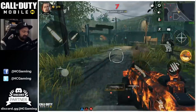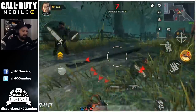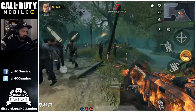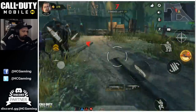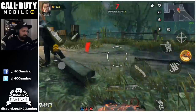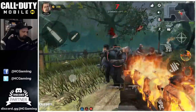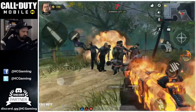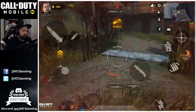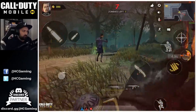Let's see what exactly the highlight mechanic does. We got a pack of 10 zombies — let's activate the special skill. See the explosion? Wow!